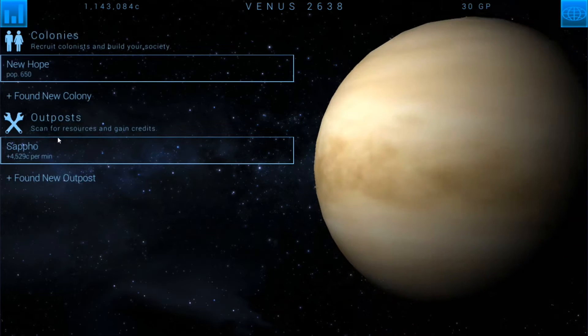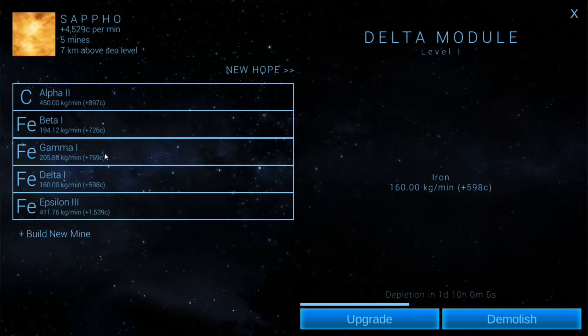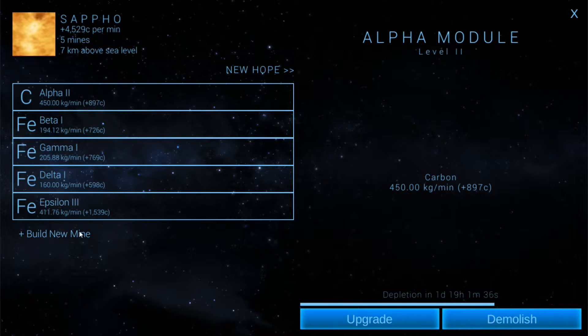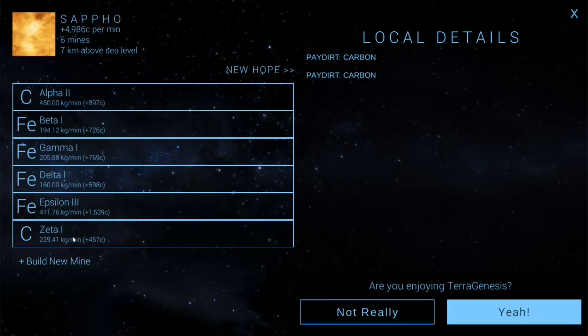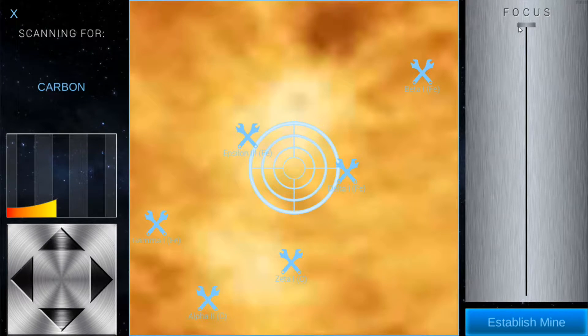Let's go ahead and take a look at our outpost. It's doing all right. Some of these should be pretty close — one day, 16 hours, four hours, four hours. So I've got two of them ending in four hours, so I'll actually drop two more to replace those two. Let me see what I got for carbon — right there for 300,000. That's a pretty good carbon spot. And if I can get one more really good carbon spot...